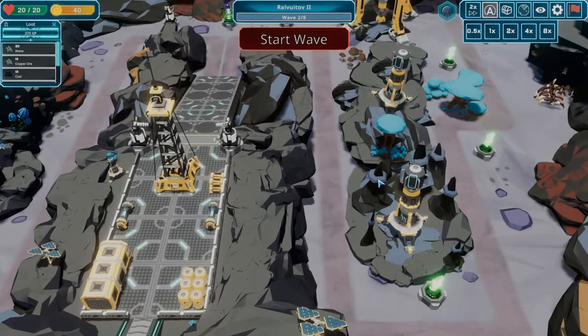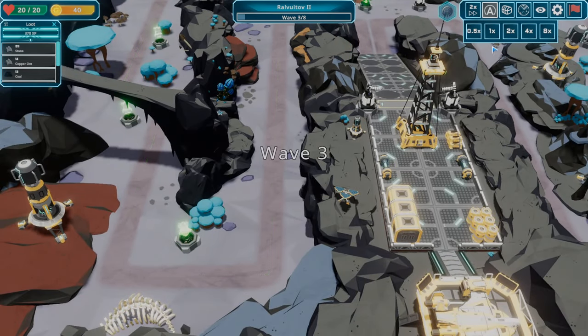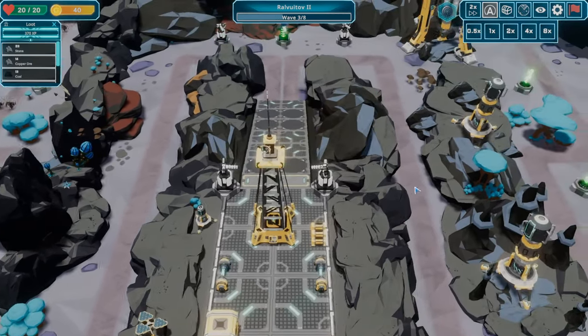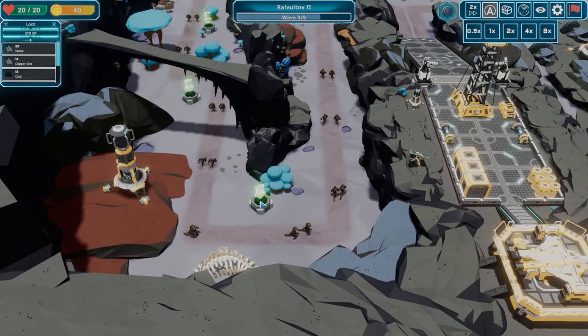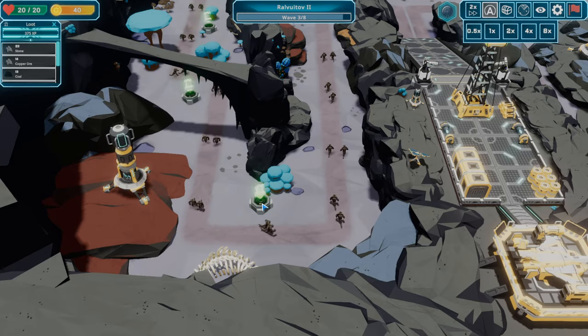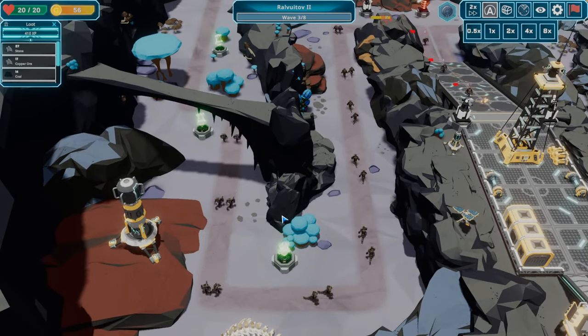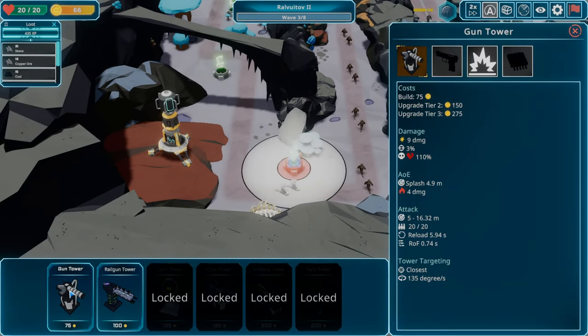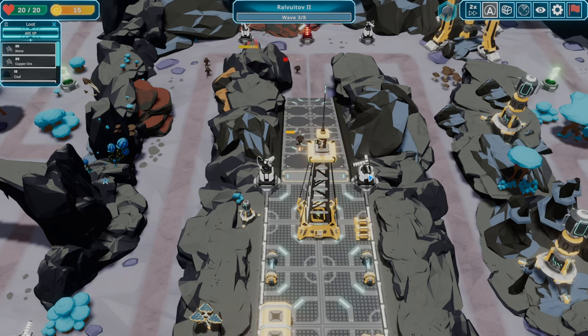Before we start the next wave, where do I want to put my next turret? Probably over here — once we get to 75 we'll do that. Keep it on two times speed for now. Someone's coming from that side — it's going to be a while before they actually get to the guns. I think my next turret is going to be maybe right here. As soon as we get to 75 — there we go, 74. That's not going to help this round. We still haven't made it to my tower. Can we end that round with 25 coins? Let's go ahead and start the next wave.